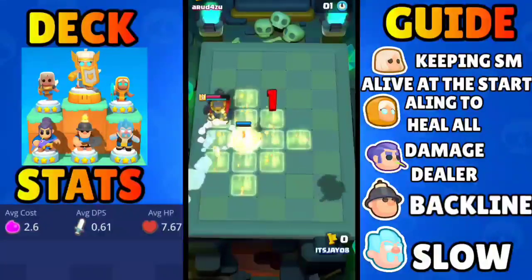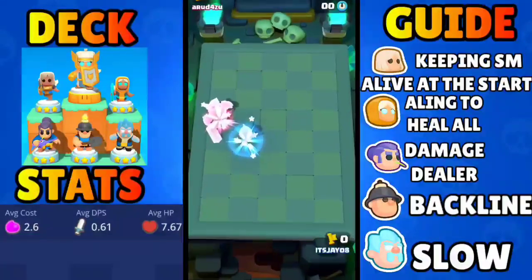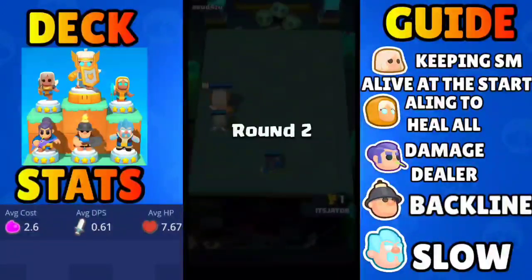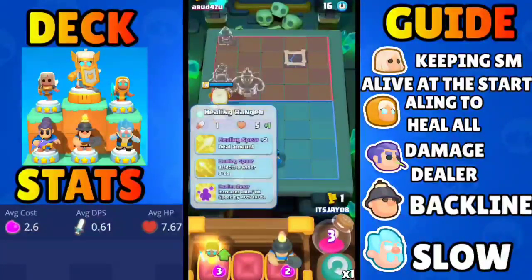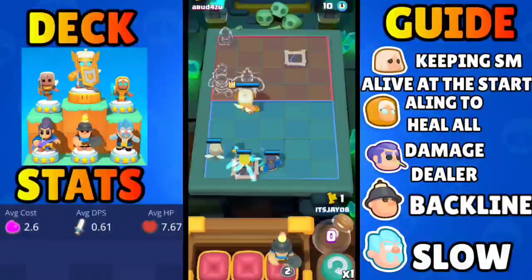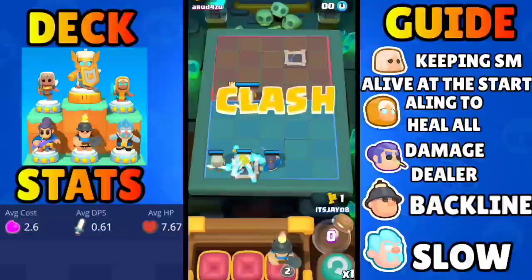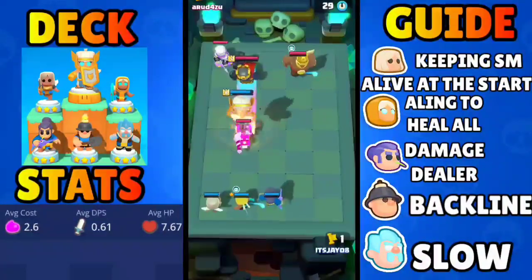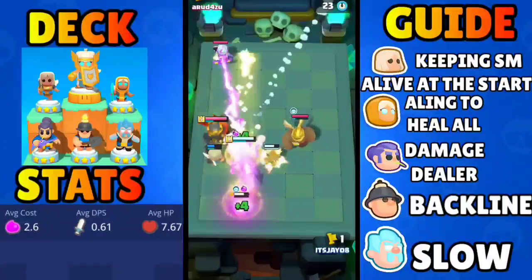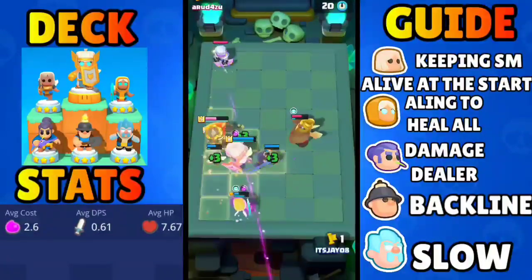Our shield maiden is going to get revived with great heals from our battle healer at full HP — this skeleton king can revive with a lot of HP. It's a draw but we got the first kill of the miner, so we won the round. The swordsman is our main damage dealer and counters miners pretty well. The miner takes care of backline targets like the ice wizard, archer, and spear goblin, while the ice wizard slows the mini Pekka, monk, and everything that counters the shield maiden at the front.